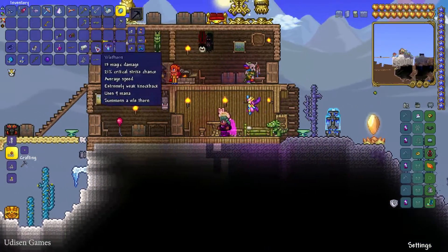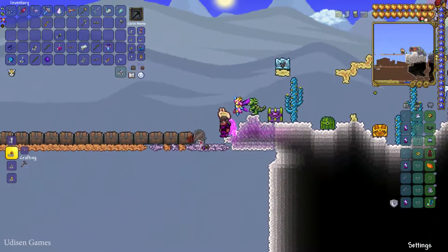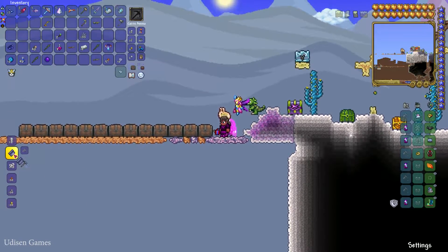After that, place the loom somewhere on the ground. Now, time to craft. Use 140 cobwebs, stay near the loom, and craft silk — 20 pieces. That's 7 cobwebs for 1 silk.